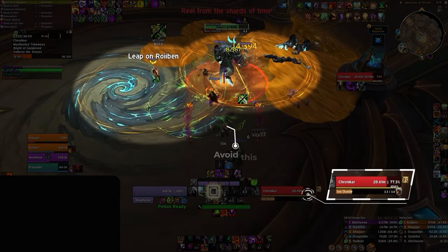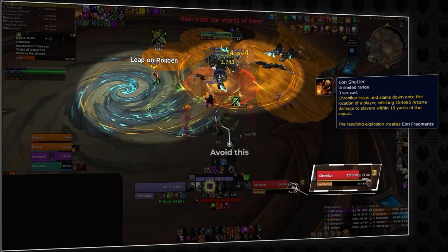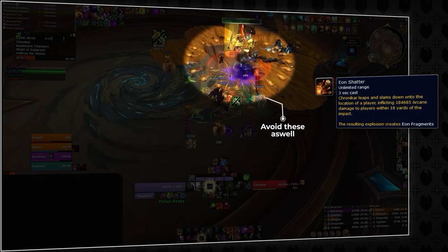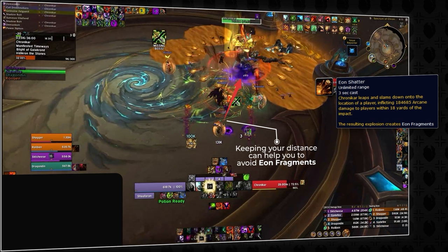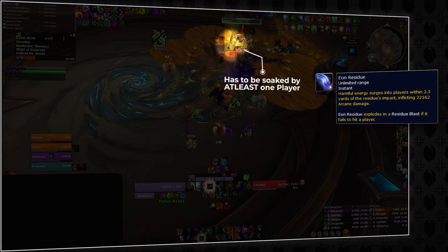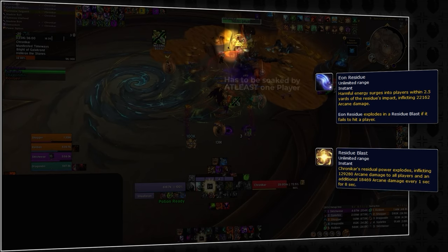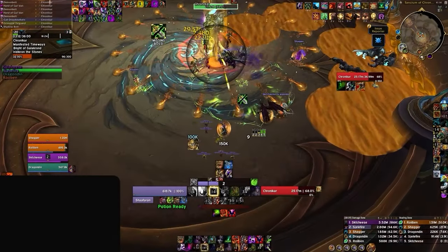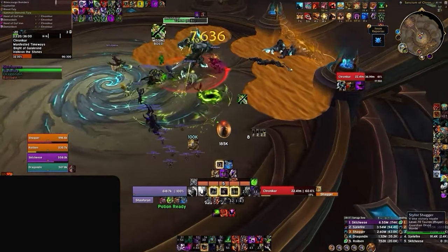Chrono car will reach 100 energy and jump up in the air, landing with an ability called eon shatter on two random players, creating two large circles that you must avoid. After dodging the two circles, you'll want to dodge the eon fragments that radiate out in a circle from chrono car — being further away will make them easier to dodge as they'll be more telegraphed. As soon as the eon fragments are sent out, a small puddle will appear close to the boss that you must soak or risk wiping. This is eon residue, and if it's not soaked, it will transform into a residue blast and potentially wipe your whole party. This phase happens twice in a row, so don't move too far away as you'll need to be ready to soak.